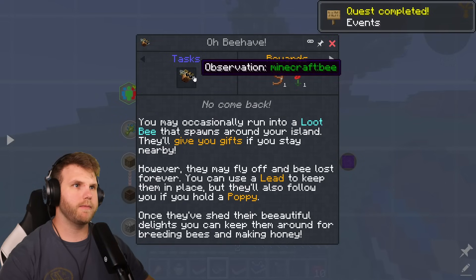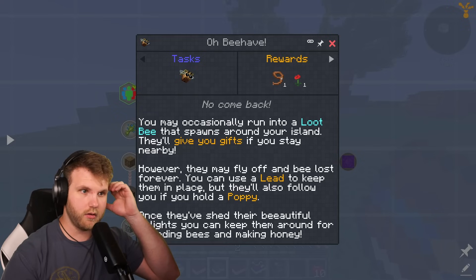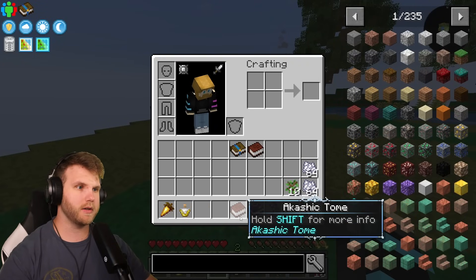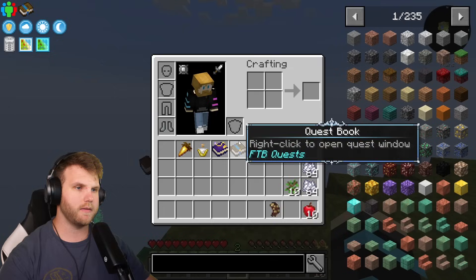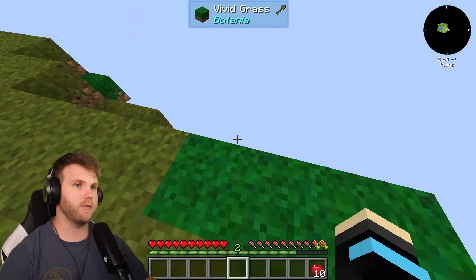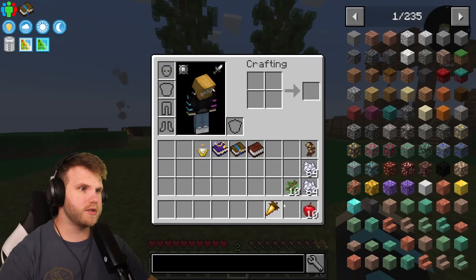This pack uses events where random things can happen, kind of like RLCraft. You may occasionally run into a loop bee that spawns around your island — they'll give you gifts if you stay nearby, but may fly off forever. You can use a lead to keep them in place, or they'll follow you if you hold a poppy. So getting a poppy first might be a good idea. I have the tome, the quest book, an ability bottle, and an inferno carrot. There's also a Divey spawn egg — I'll hold off on spawning that.